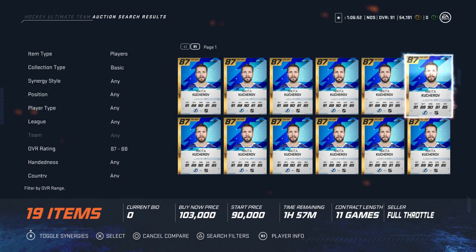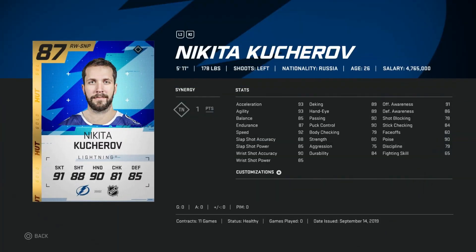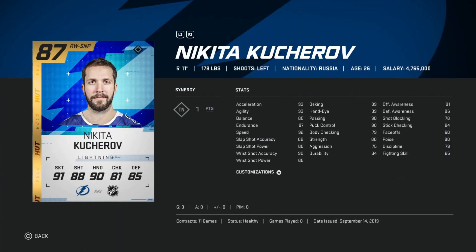Following the trend of the market crashing, one of the best wingers in the game is the base Nikita Kucherov and he's going for under 100,000 coins. It's ridiculous. He has insane speed, a great shot. There's no reason why he should be taking this big of a hit compared to icons and even some of the classics.